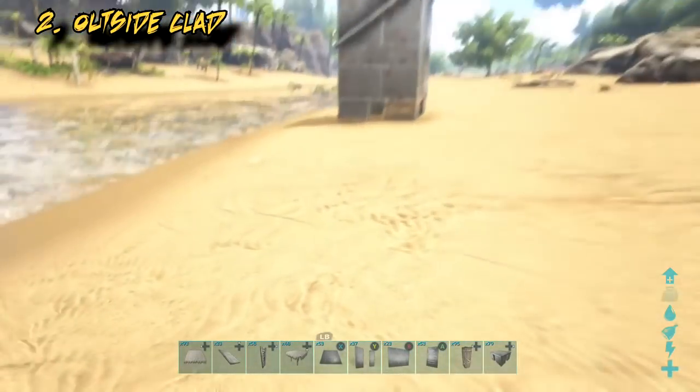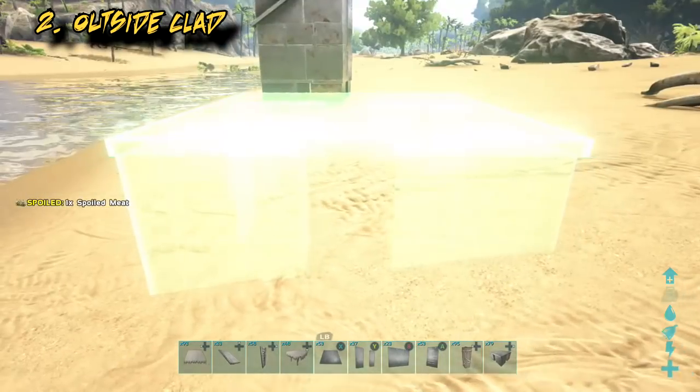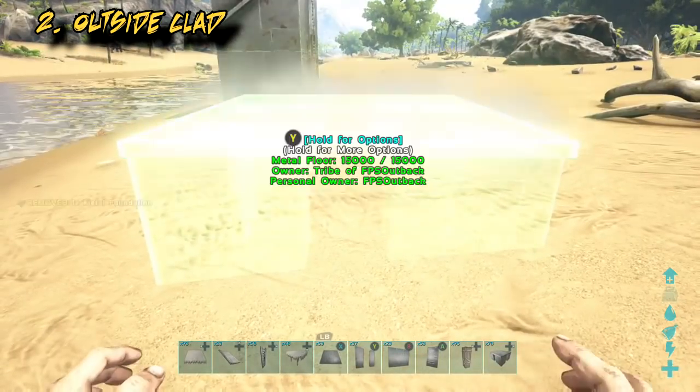Number two is the outside clad. This is useful if you want double walls or if you're building on an already established building.